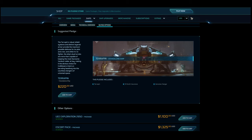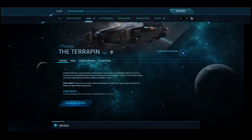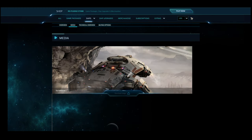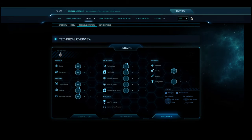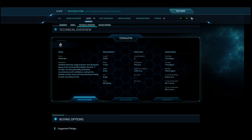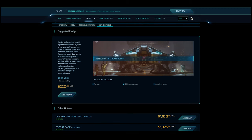Since you can't reduce the price, here's what CIG should do to make it worth the money: give it some SCU of cargo — I'm convinced this should be the minimum for any ship with a walkable interior. Give it some size 2 missiles or put a size 4 weapon at the front. If you don't want to make it a better fighter, give it increased data runner gameplay by adding another computer. Lastly, make it way faster in SCM mode — it's fast in nav mode but very slow in SCM, and I don't understand why the Carrack should be faster in SCM than a much smaller ship made by the same manufacturer.